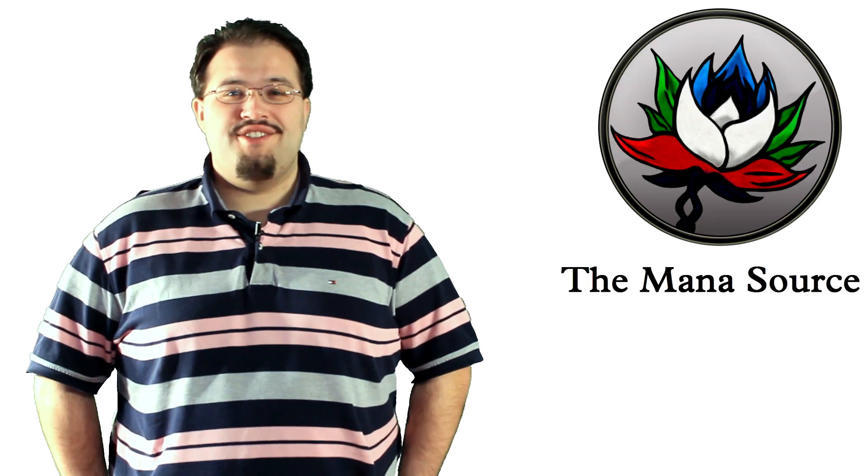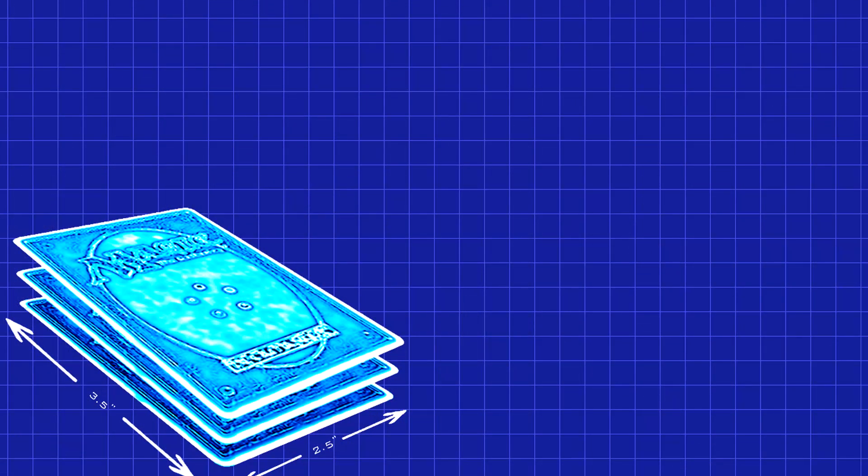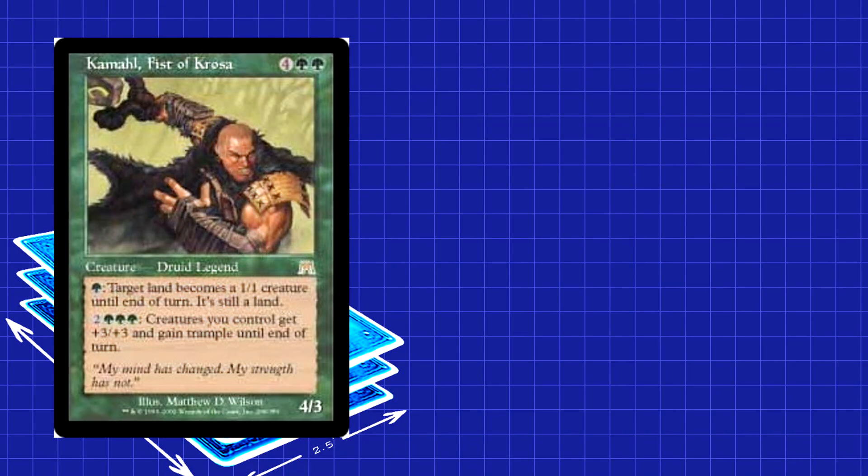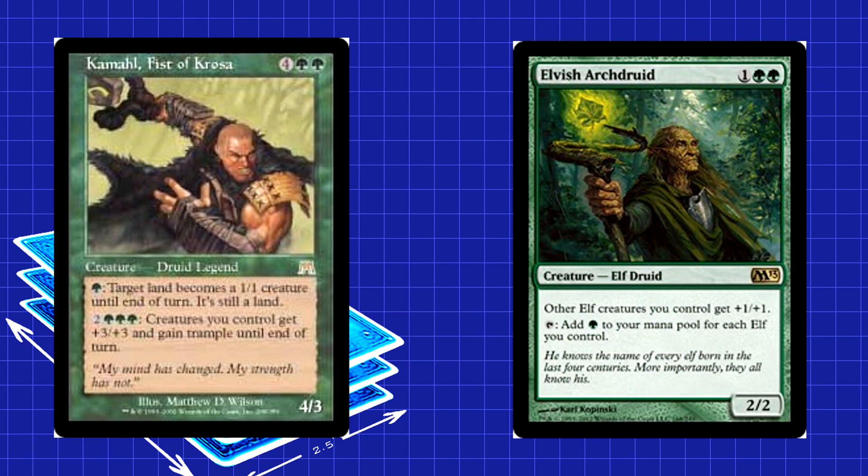If you want to swap in new cards to enhance the deck, an obvious place to start would be additional Elf Lords. You only have two Imperius Perfects so you can add more. Elvish Archdruid is another +1/+1 Lord that also gives you solid mana acceleration. While not a creature, you can throw in a few Obelisks of Erd — odds are you'll be casting it for under three mana most of the time. Something else to look into is Overrun and similar effects. If you already have a massive board of Elves, giving them all +3/+3 and trample is an almost guaranteed finisher. If you want repeatable Overruns, arguably the best out there is Kamal, Fist of Kroja. He works especially well with Elvish Archdruid — tap the Archdruid for a ton of mana and then get multiple activations out of Kamal. The only problem is that Kamal isn't an Elf himself, but he's powerful enough in a green weenie deck like this to justify inclusion.